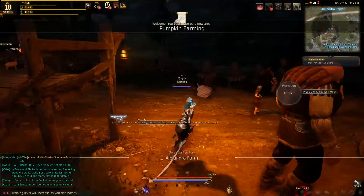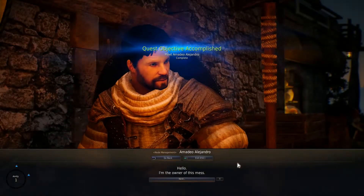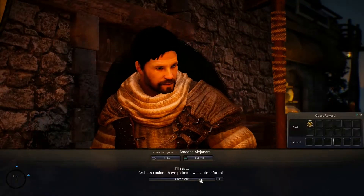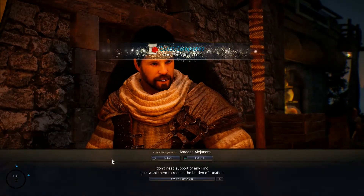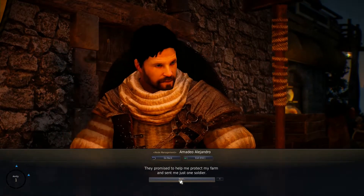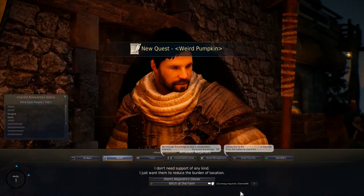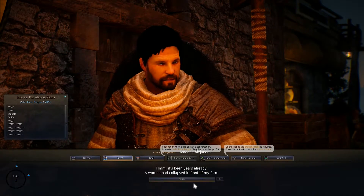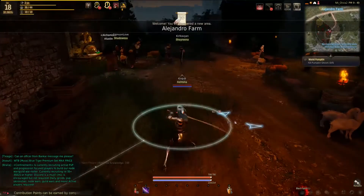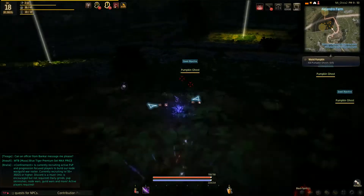Look at all the quests I can get — holy crap! Here's a quest right here — blue, which I think means turn-in quest. 'I'm the owner of this mess, will you help me? I'm sick of these parasitic bees but there's nothing I can do.' The quest is called 'Weird Pumpkin.' 'They promised to help me protect my farm and sent me just one soldier.' I'm all you need, dude. 'My family would probably fare better against the pumpkin ghost by swinging shovels at them.' Did you just insult the guy who's gonna save you? Witch at the farm — eight energy, I have 44. Let's go kill some pumpkin ghosts at Alejandro Farm!